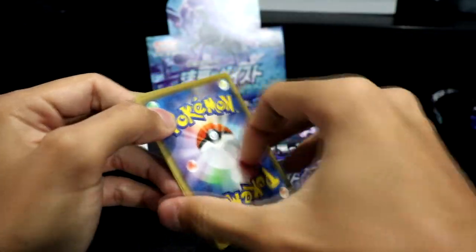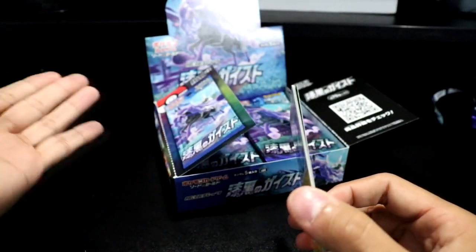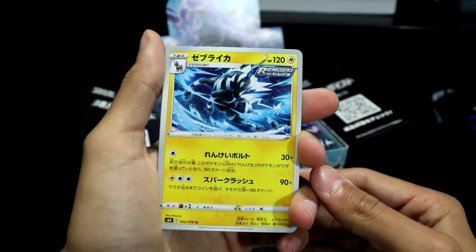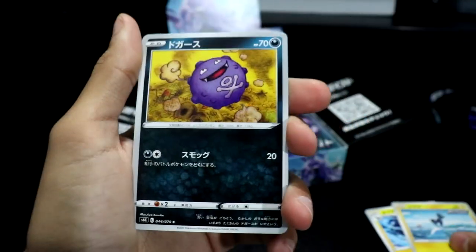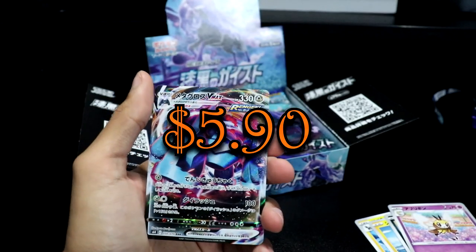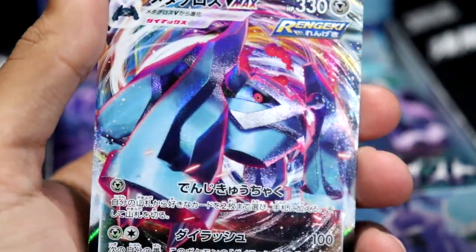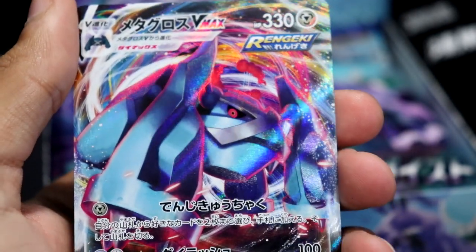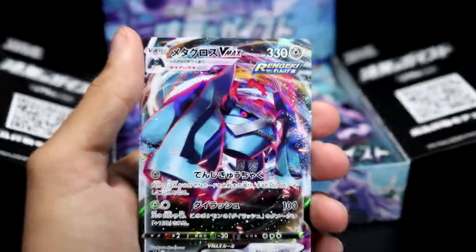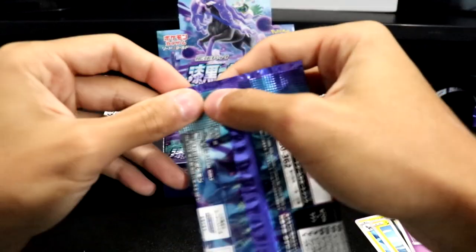I don't know the prices and haven't looked at the card list — I want to be surprised. I kind of have an idea of what to expect based on the box artwork, but other than that I don't know exactly what's in here. We have a Zebstrika, a Blipbug, a Cufant, a Ribbombee, and then — holy Jesus Christ — a Metagross VMAX. That looks amazing, look at the edges on that thing!